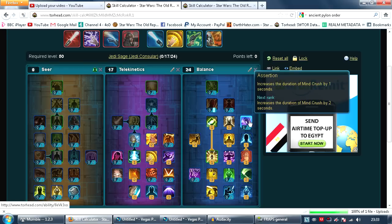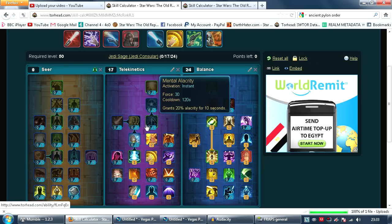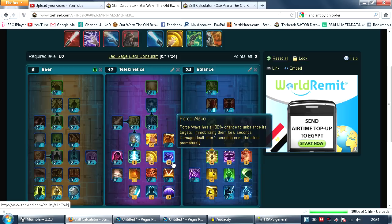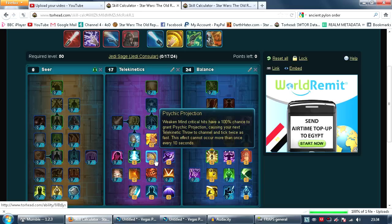You should have four extra points when you don't take Mental Scarring and take one out of Assertion. You want to put two of those points into either Force Wake, Blackout, or Telekinetic Defense — whichever you prefer. Then you want to put two points in Telekinetic Infusion. This is pretty good because it means every single time your force attack crits — which should be a lot, considering you have Psychic Projection — and you need crits from Weakened Mind in order for that to work.